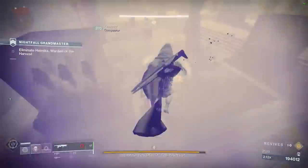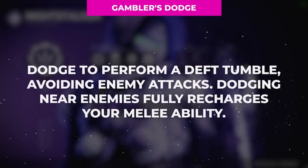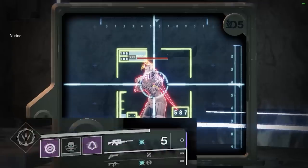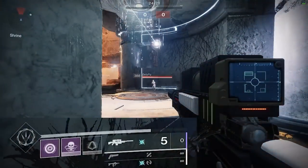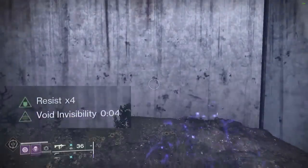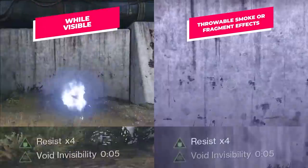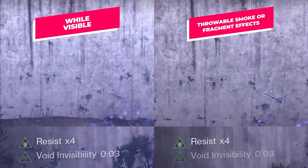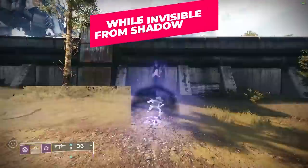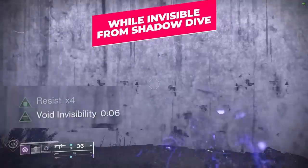The weakened debuff applied to enemies lasts for 10 seconds instead of 5, the explosion radius is 10 meters instead of 5, and the invisibility granted to guardians lasts for 7 seconds instead of 5. This ability is the bread and butter of the subclass and the glue that holds everything else together. One of the other abilities we can talk about now is our class ability Gambler's Dodge. This dodge refunds a melee charge when used within 14 meters of an enemy, and with our second aspect, Vanishing Step, not only do we get an additional 2 fragment slots for a total of 3, but we also go invisible when using this dodge for 5 seconds — or 7 seconds if used while still in invisibility from a shadow dive.